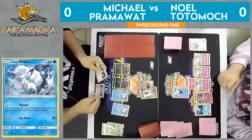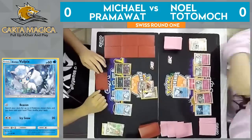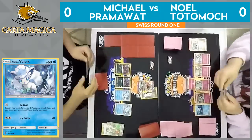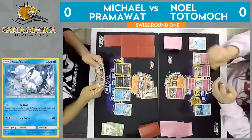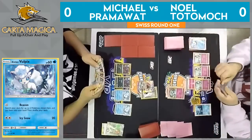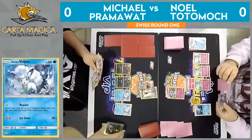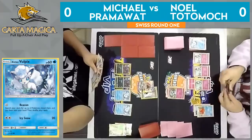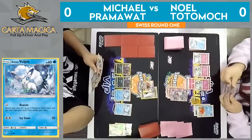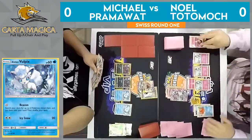That means that Gallade from Noel is going to be extremely important for him. Pramawatt could take a knockout on Vulpix or retreat and Beacon, but Pramawatt just says his hand is good enough — he's going to go ahead and take this knockout here, go up on the prize lead this turn. Shuts down Noel from really trying to set up any more. But Noel does have that Octillery in hand. We should see that dropping down soon. And I think he actually top-decked a Kirlia, which is an excellent top-deck for Noel — he's going to be able to get a lot of evolutions in play this turn.